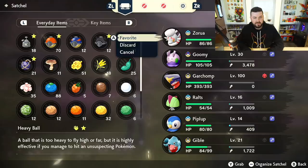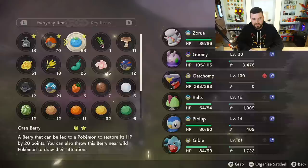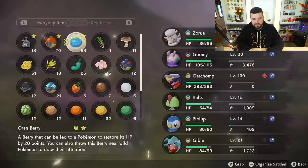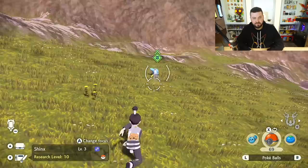When sorting your items, you can choose to favorite things. I want my berries and Pokeballs favorited - I'll hit the minus button to sort everything automatically so they're right where I want them. That Pokemon is sleeping, which is actually even better than feeding. See how bright green that icon is? That's almost a guaranteed catch.